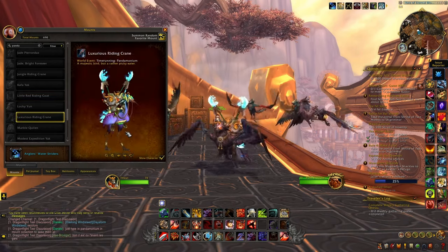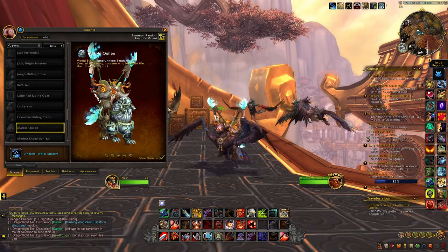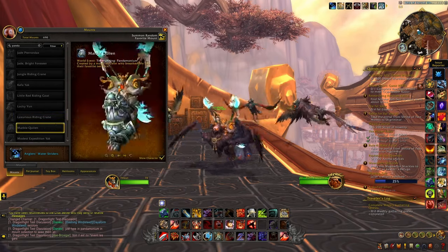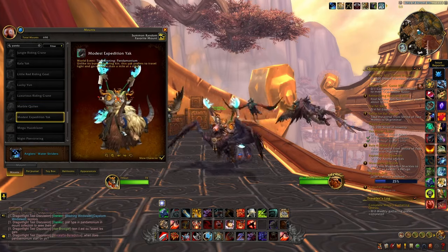Then we have another one of the cranes — again green and purple this time — another one of the Kirins, and this time this is a marble one; this one looks really really cool. Then we have the Modest Expedition Yak.